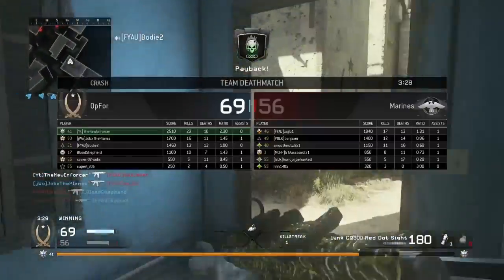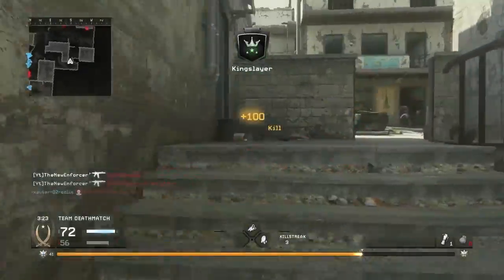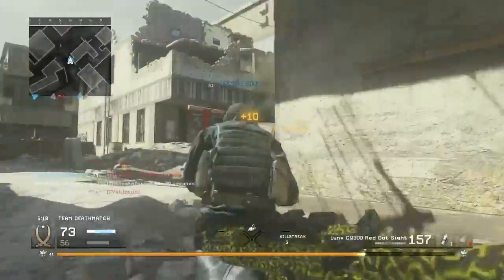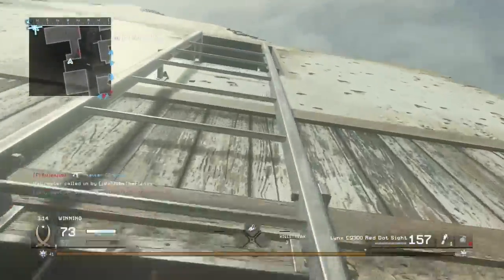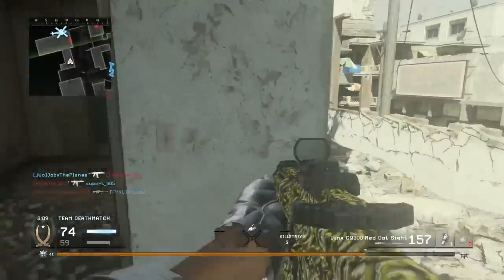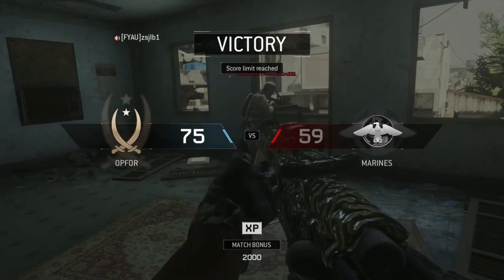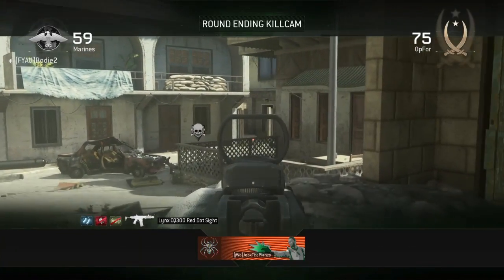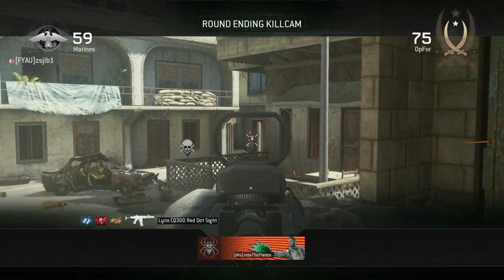There we go - 23 and 10. Oh my god I barely hit that guy. We got ourselves another UAV, it's actually picking up towards the end here. He was right there - I could have got the final kill - but we went 26 and 10 with the Lynx CQ300. This weapon is a total beast. I'll catch you guys in the next game where I use the XM-LAR.